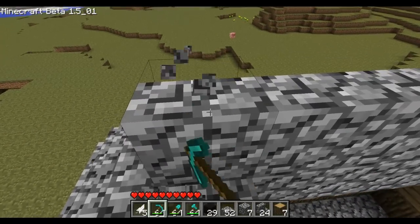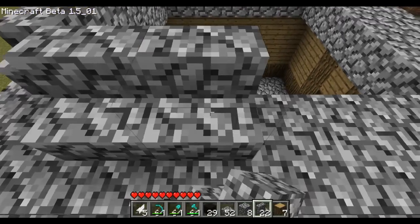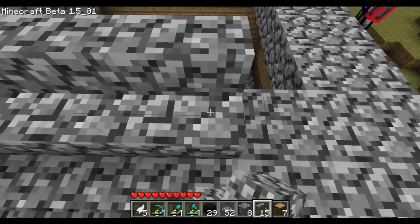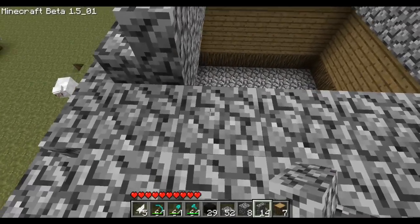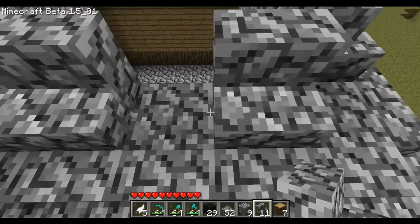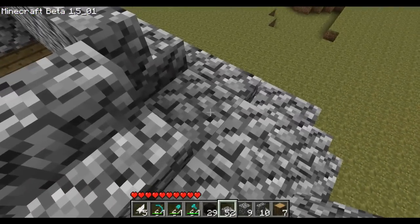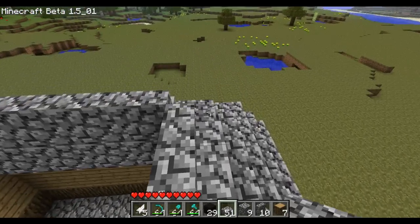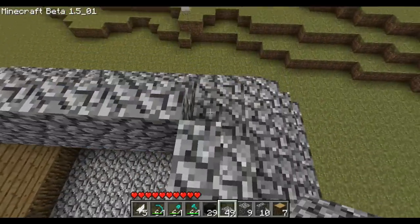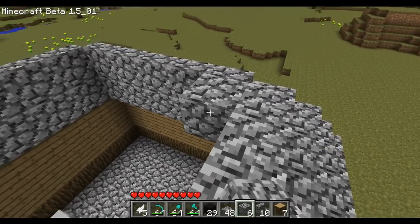I had my stair wrong - just tore it down and fixed it quick. Then you do like this again - get out of my way - like so. Then you just put these half steps again and repeat the process until you have reached the roof. We're just gonna film all of this because it's kind of hard.